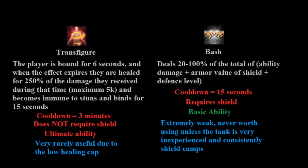Lastly is the ability Bash, a basic that requires a shield with a short 15-second cooldown. It deals 20–100% of total ability damage plus the armor value of your shield plus your defense level. Despite the combination of those factors giving the impression of a high damage basic, it really isn't — it doesn't even compare to some of your weaker basic abilities without an offhand. As you become more experienced as a tank you'll be switching between your shield and offhand very frequently, and even as an inexperienced tank shield-camping, you should only very rarely find use for Bash. My suggestion is simply to ignore that this ability exists.